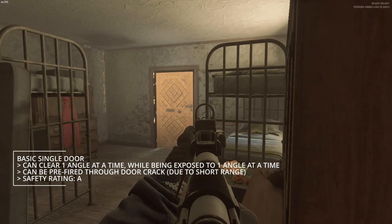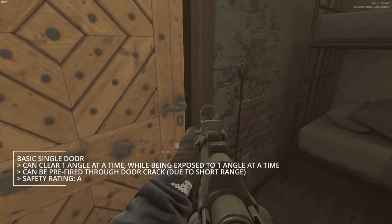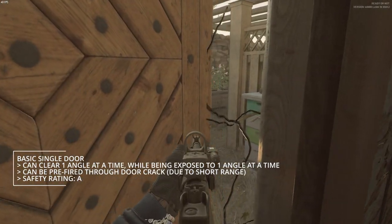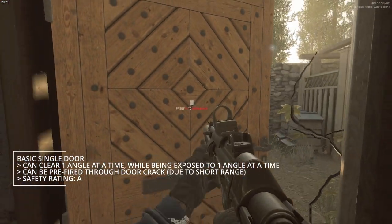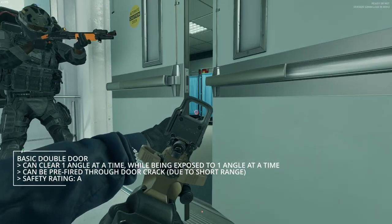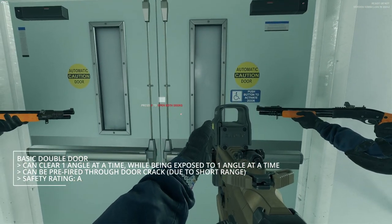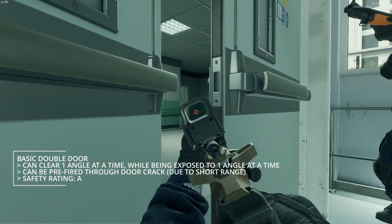It's important to really understand the concept of doors and safety ratings. The level designers did a really good job, and we want to analyze the situation at hand to understand how dangerous a door can be. With a double door, you don't just want to open it — you want to try and peek both doors one at a time, because then maybe you can get some free kills.